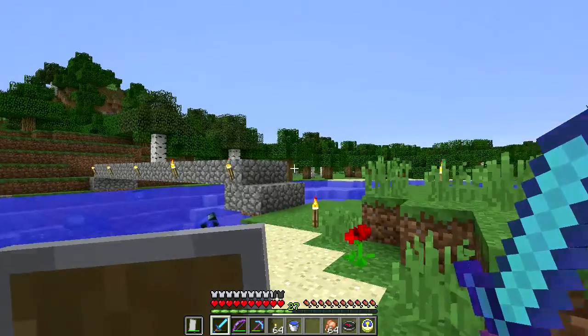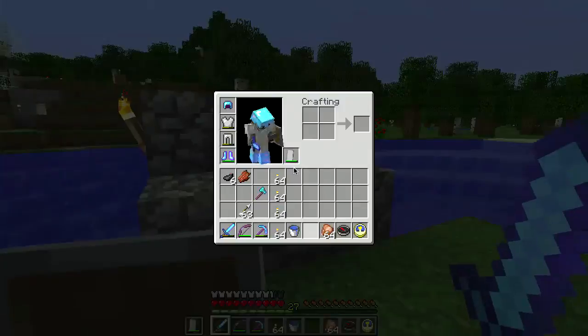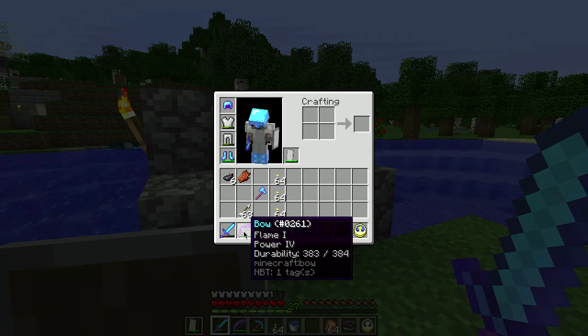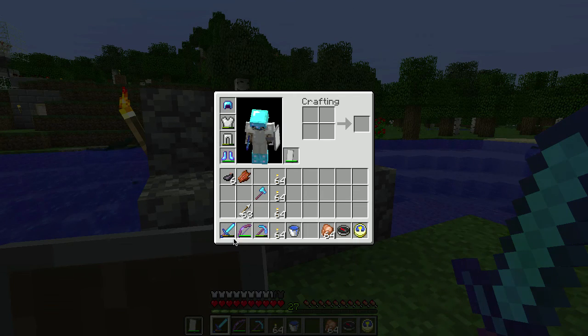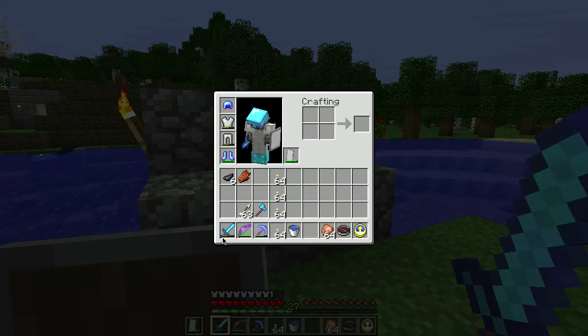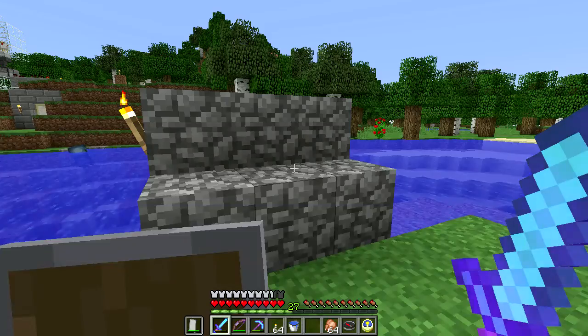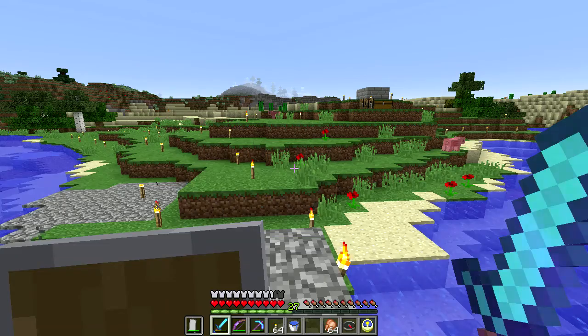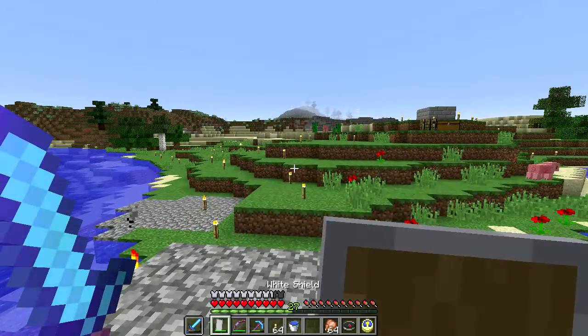I've enchanted a bow with Power 4 and Flame 1, which is nice. I also enchanted an axe and got Fortune and Efficiency, and I'm breaking on it which is really nice.